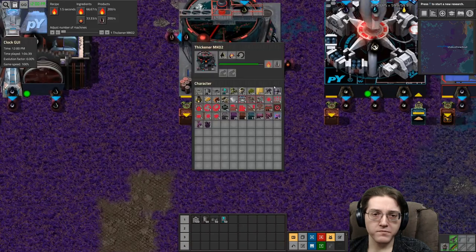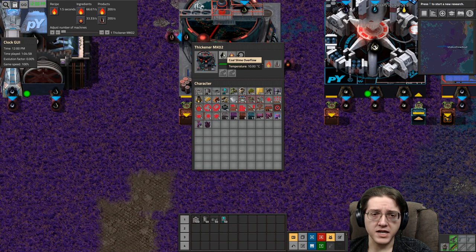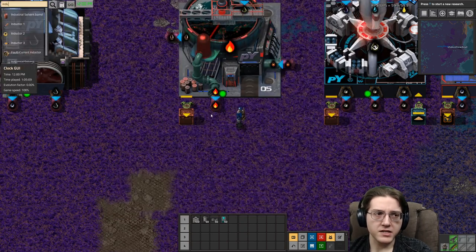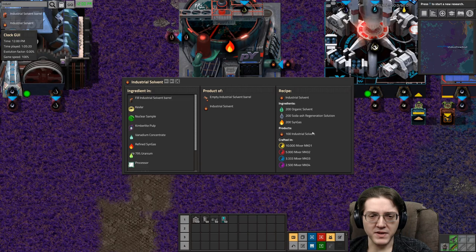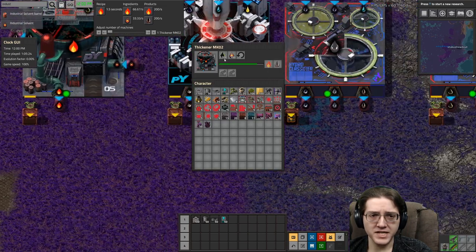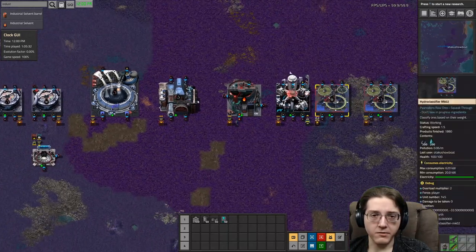The slime overflow: you need to add industrial solvent, and it gives you refined syngas. Is this worth it? Maybe, because industrial solvent itself requires organic, soda ash, and syngas to make. So you're spending those three things basically to get refined syngas. There are better ways to get refined syngas — maybe you just void the slime overflow there, if you are doing this process.